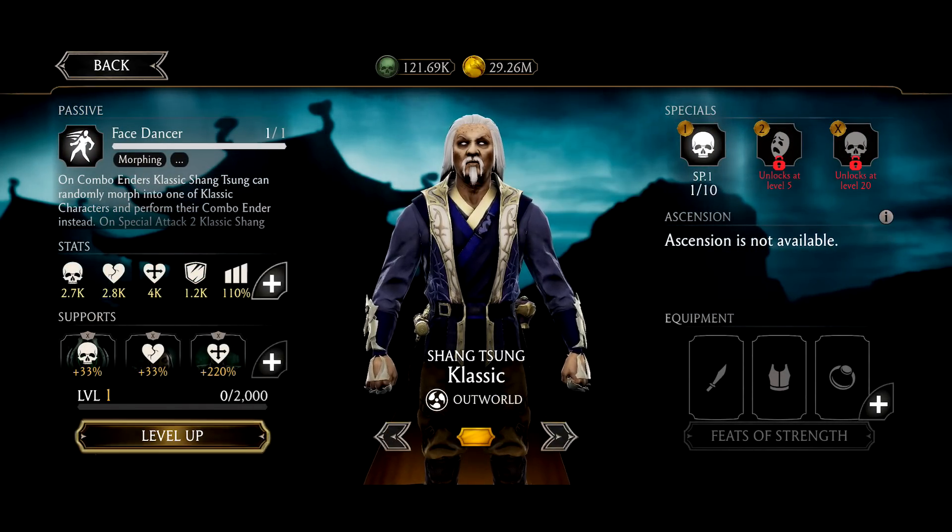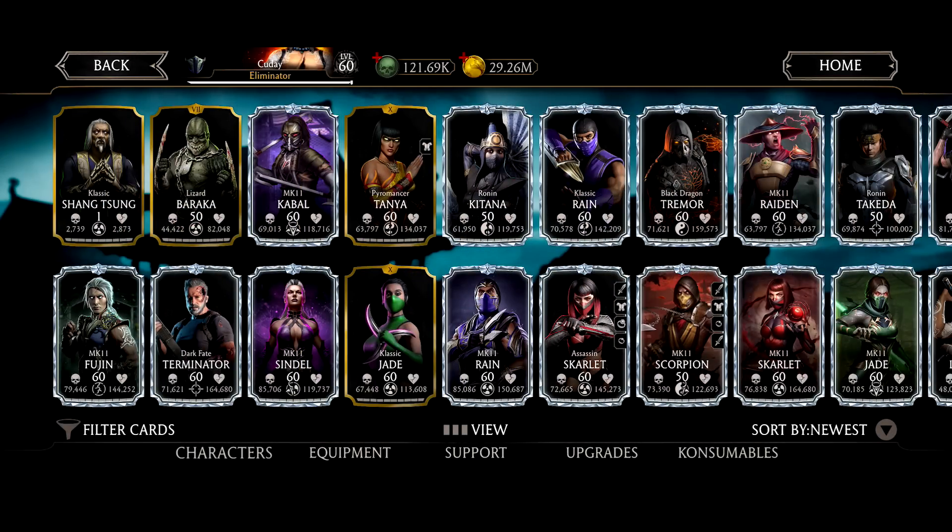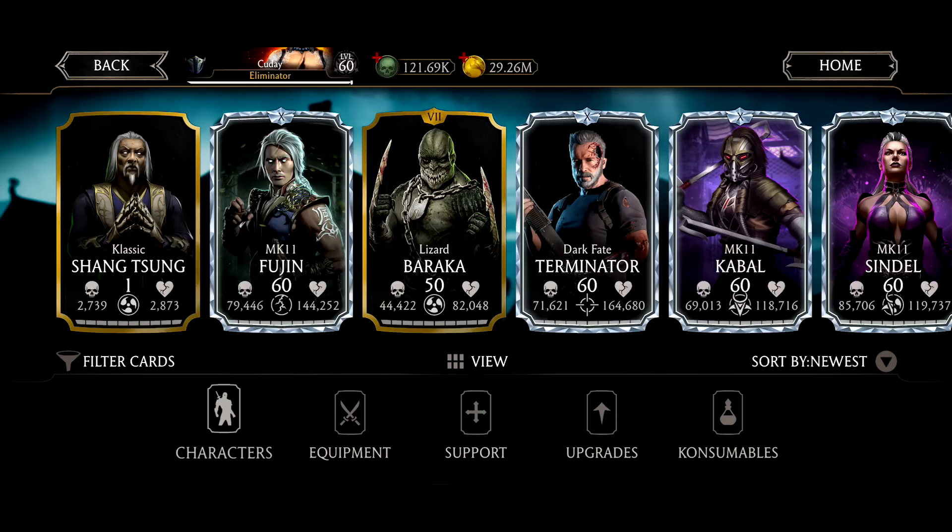Is it worth spending tens of thousands of souls? I don't think so. I just don't think it's really worth it now that they have the Fatal Tower being extended and they're offering new packs. This opinion might be controversial, but one copy of Classic Shang Tsung isn't really going to be useful — that's my personal take. His passive is scaled up with how much his fusion is at, so the damage he does with his beam is only going to be determined by his fusion stat.